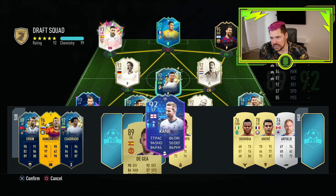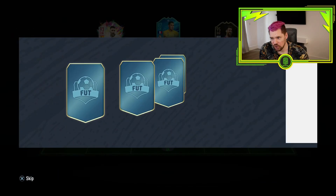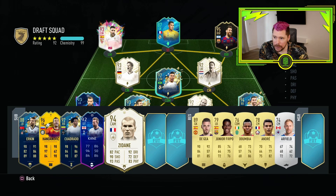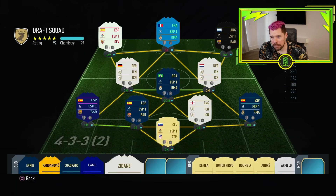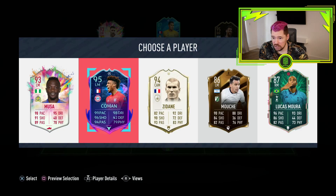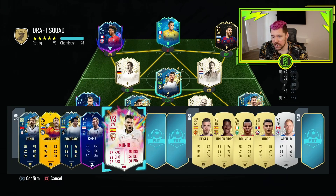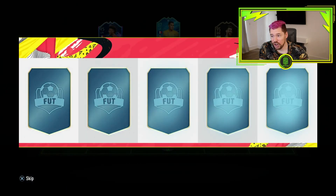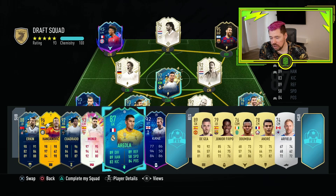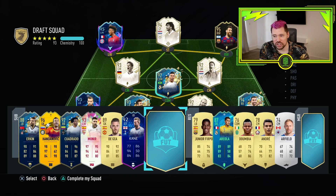Is that a 93? It's got to be close - it's Areola that's costing us. Now if we take Zidane, we can put Marc Overmars at striker, that gives us full chem. We'd need either a Dutch, French, or La Liga manager, or a Slovenian manager. We've got to take Coman. Actually we can start Coman, and then a French manager would still be the requirement for 100 chemistry. That is now a 93 rated - there is a chance right here, right now, of a 194.